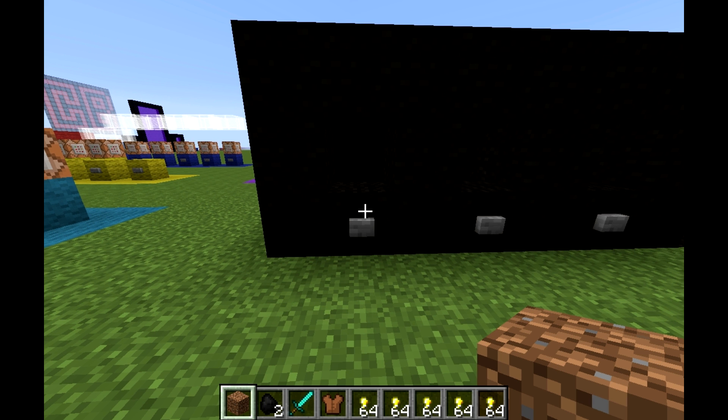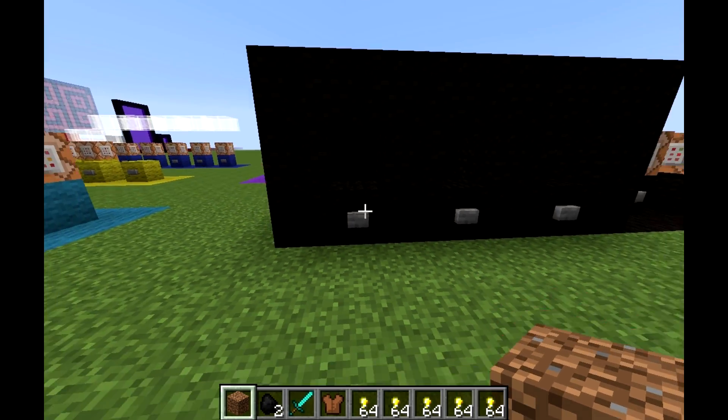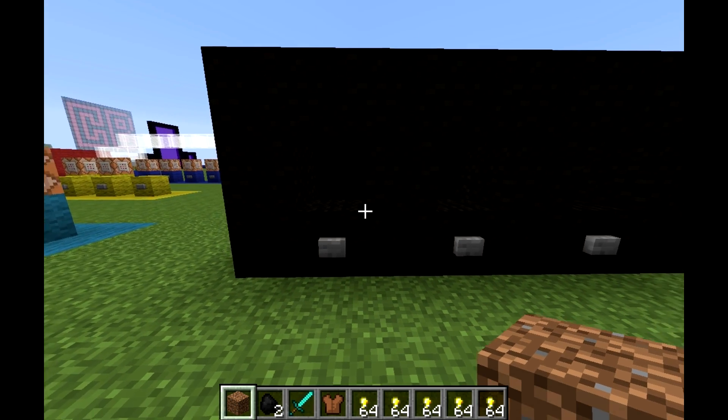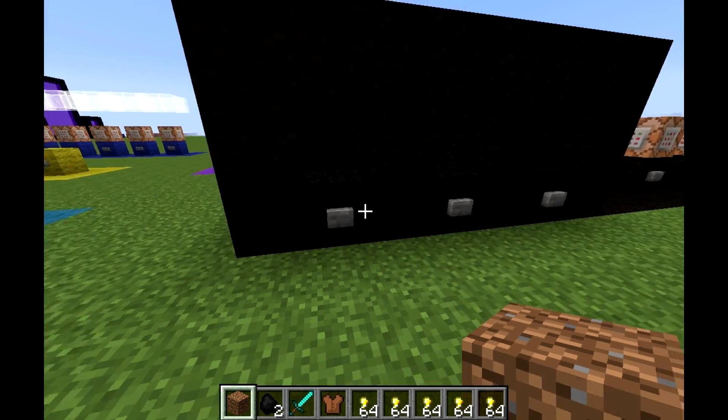Hey guys, it's Krebs Aaron, and today I'm going to be bringing you a tutorial on how to get villagers with custom trading options. As you can see in my inventory I've got a bunch of stuff which I am going to trade to the villagers in return for sorted things that I have chosen.